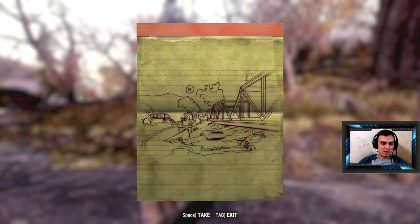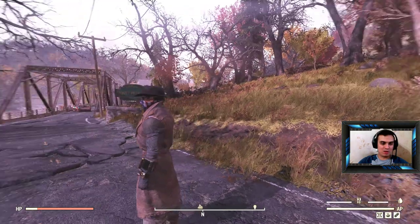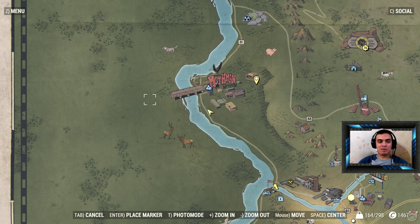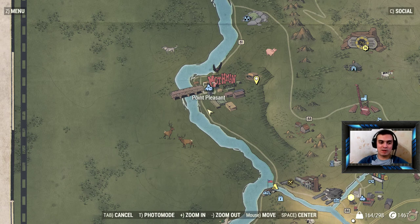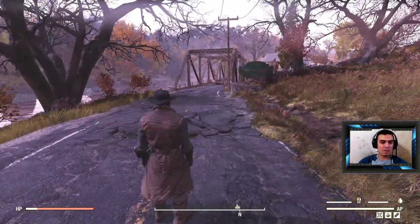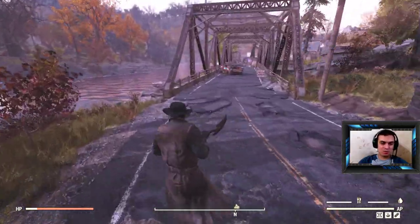So this is, ladies and gentlemen, Mothman, and the treasure is very easy to find. I'm pretty sure you already have discovered the location Mothman, so if you just fast travel to Mothman you will end up here on this same position, facing the bridge. The treasure is straight under the bridge.